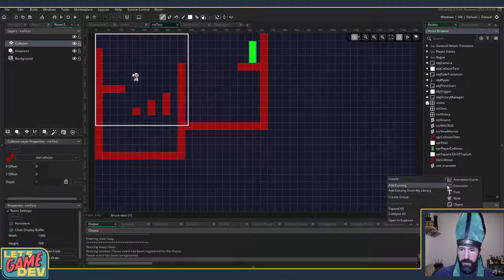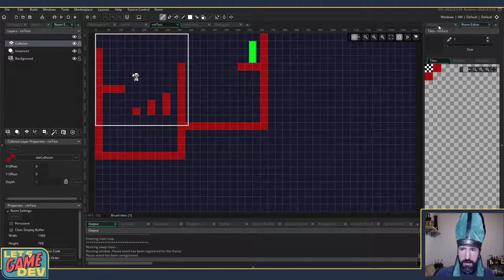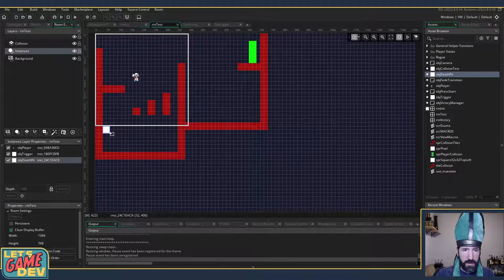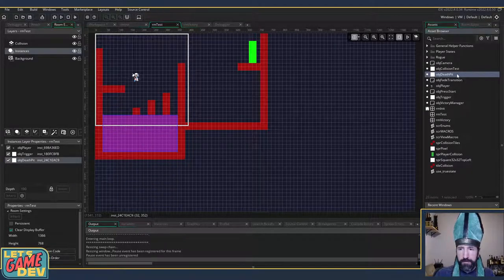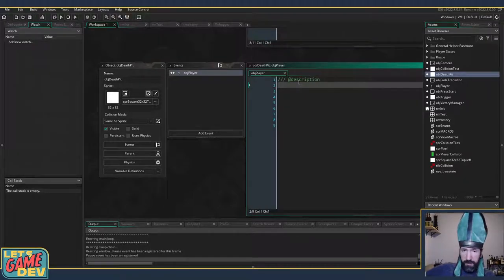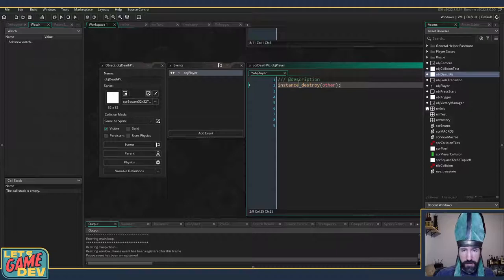We're going to make a death pit: a new object called object_death_pit, sized 32x32. Go back to room_test, place the death pit, scale it out, and change its color to like a purple poison pit. Add a collision event with the player. In a collision event 'other' is what you collided with, so we instance_destroy(other) to kill the player — and that will send us to a game over.